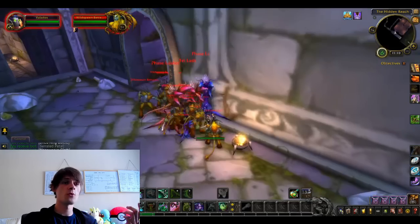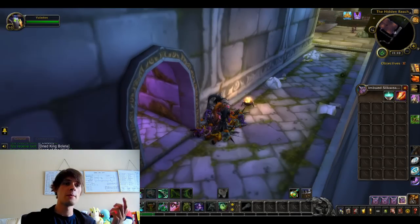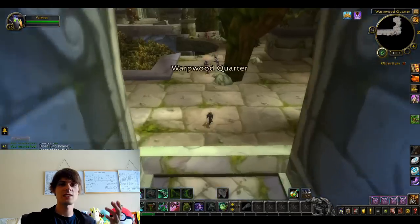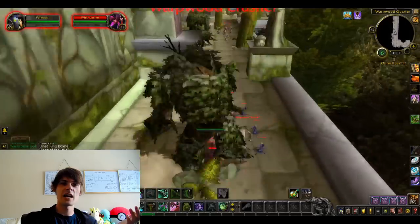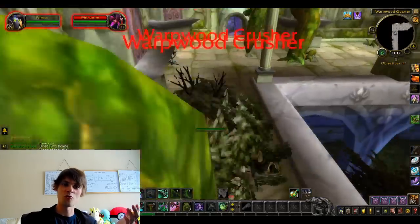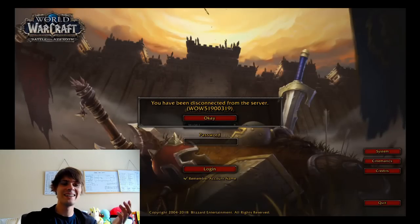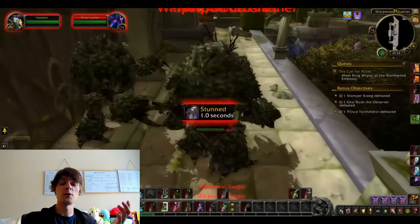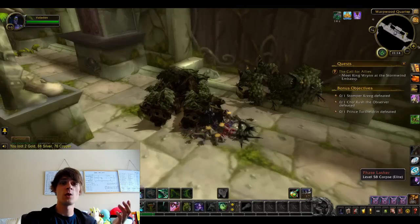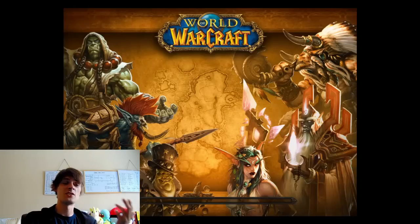Depending on the old world herbs, I recommend you check the auction house — you can mill them for the old world pigments, which you can use for glyphs, inscription, and all that. I did say alchemy but I'm going to correct myself: that is inscription for the milling, so you're going to need an inscriber. You can use an alchemist for some old world potions like the invisibility and water breathing ones, as they do sell quite well on the auction house.